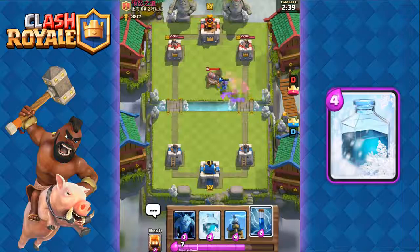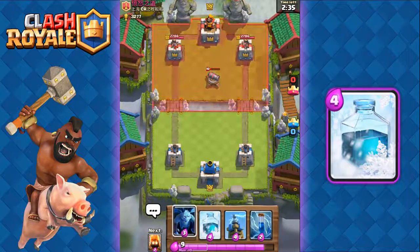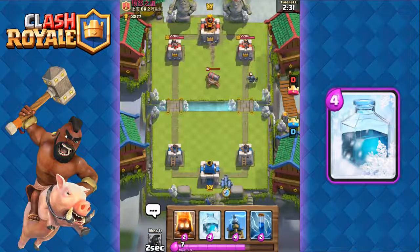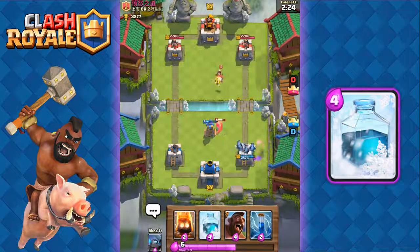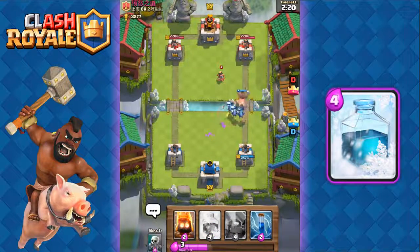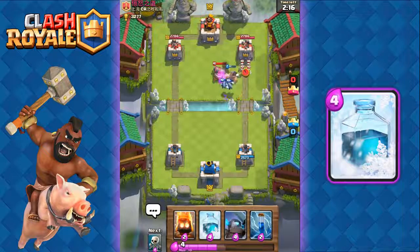He's gonna use a cannon and a zap to counter that. In that case, we're just gonna wait, play down our minions at the back. He's gonna go with the mini Pekka and a miner, so we'll use the Tesla to pull in the mini Pekka and kill it, then use the minions to kill the miner.